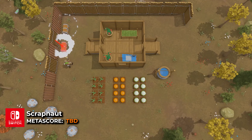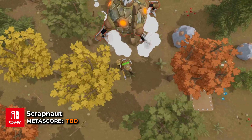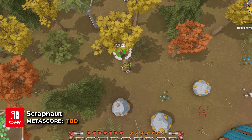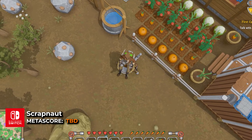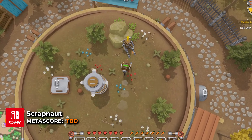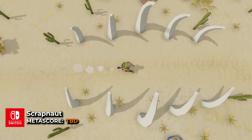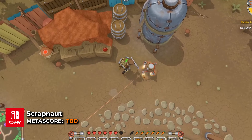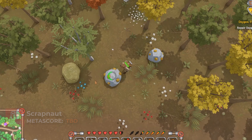Scrapnought is a top-down, base-building survival game with a steampunk twist. Players can explore an open world filled with various biomes, manage oxygen levels, and maintain their farms. The game emphasizes resource management, including generating electricity and building a sustainable home. It features both single-player and cooperative multiplayer modes, allowing players to collaborate in survival and exploration efforts.